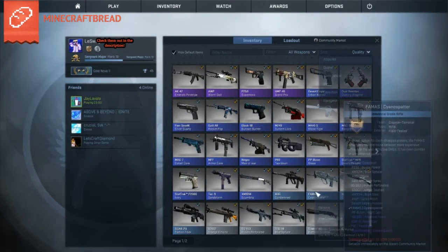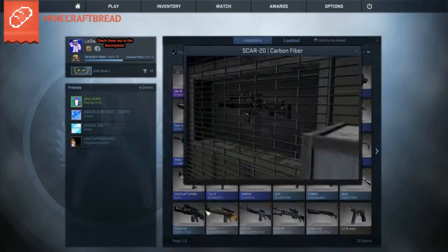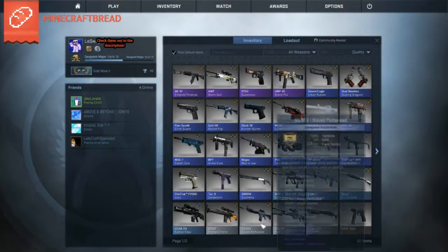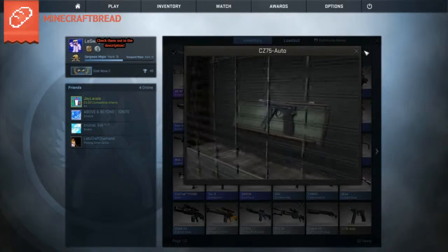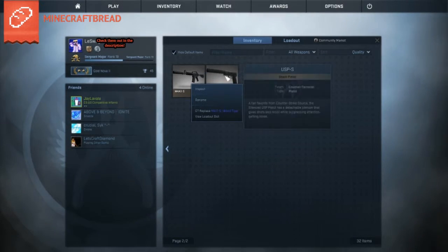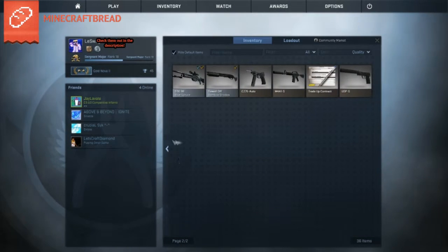That AUG Condemned is a penny skin, like seven cents. The Asiimov Splatter, the Nova Cage Steel — it's got a nice little design on it. The SCAR-20 Carbon Fiber — I would have rather had a Grotto but I just went with Carbon Fiber. Orange Kimono, SSG Blue Spruce, and the Sawed-Off. I don't have skins for the CZ or the USP because I don't use those weapons. I like the P2000 over the USP because it has more ammo — all about the ammo.